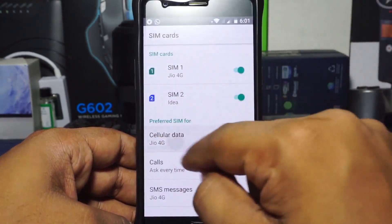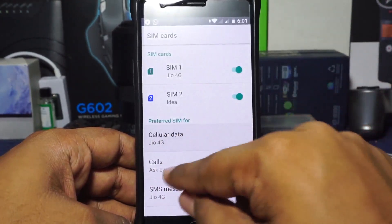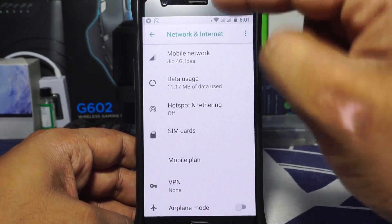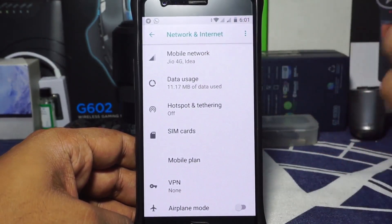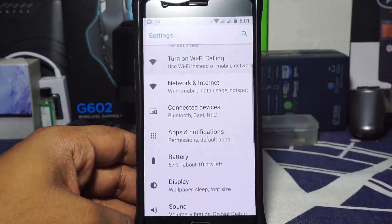You cannot just click and change the SIM cards easily. If you want to do so, you need to select that when the phone boots up and you are setting up your account — that's the only way to handle it.